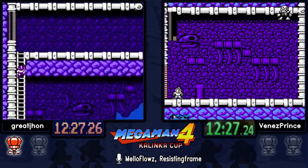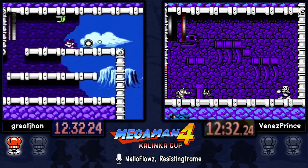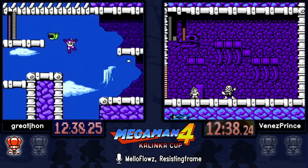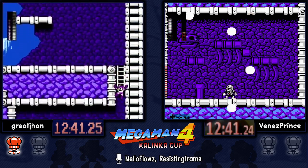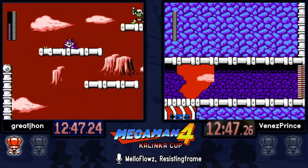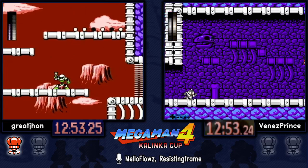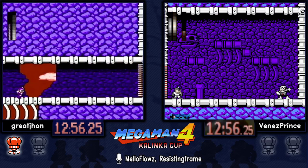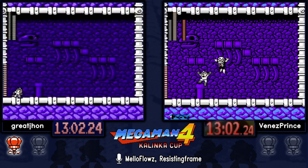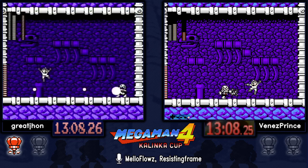He's at the health where he can't take any hit. He jumped slightly too soon so the shot went up. Maybe he was trying to get a different pattern — every single pattern is based on your input. The only part that's RNG is the duration of his shield, and that was really good RNG for his shield to drop that fast.